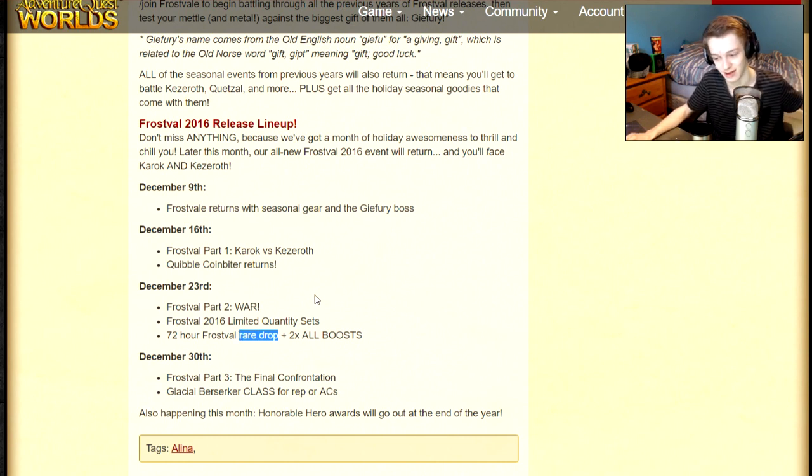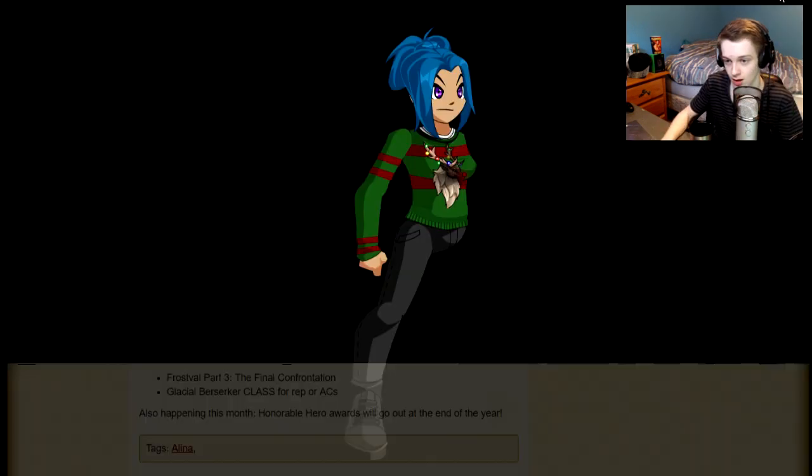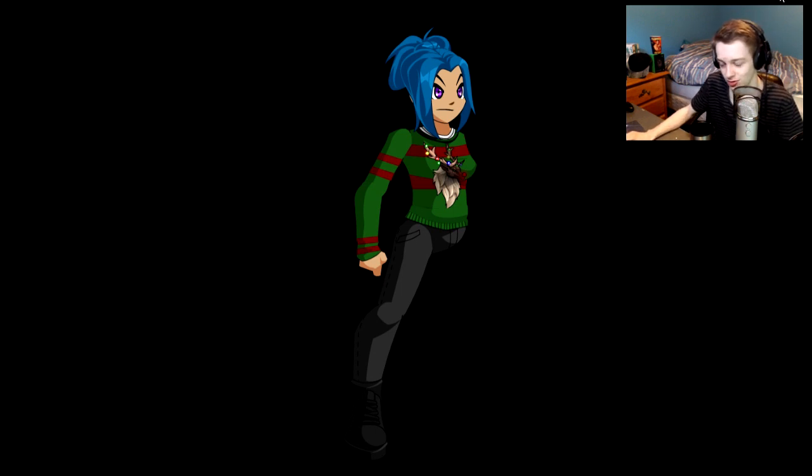Along with the rep boost, there's also a 72-hour rare drop — we don't know what this drop could be. I speculate it's the ugly Christmas sweater that they made. It was in the game on Rean's character page; there was a male and female version of it, but it was never actually added. People said they were gonna release it for hero points but didn't, so this could be the 72-hour rare drop — but that is of course 100% just speculation.